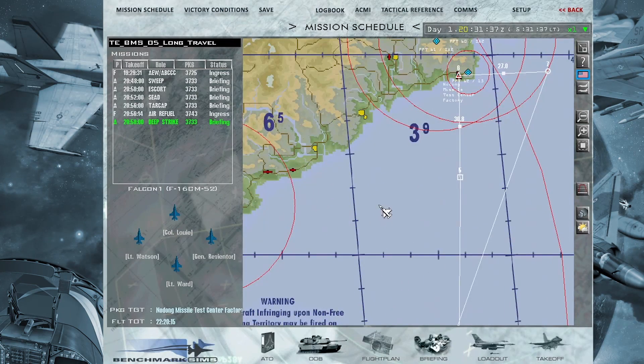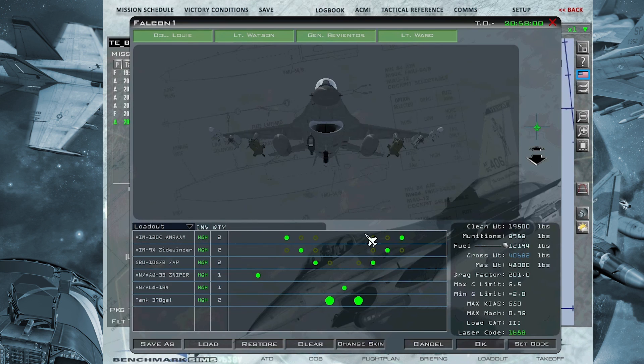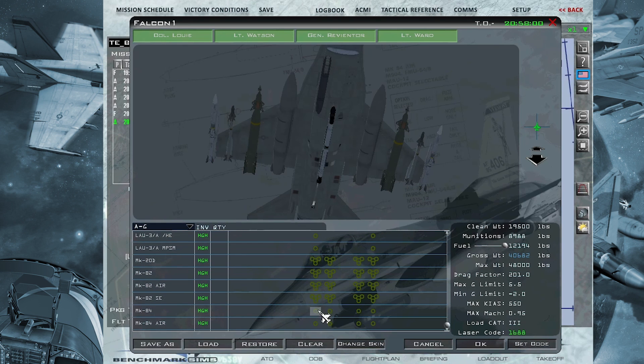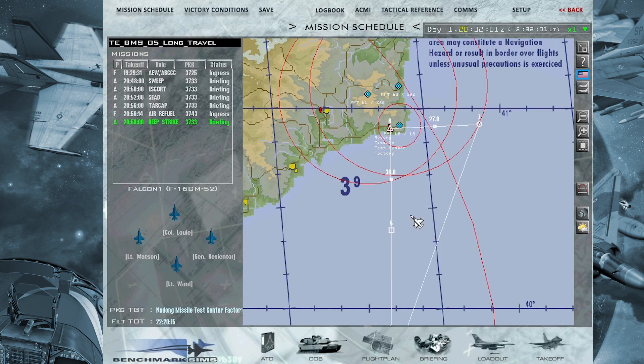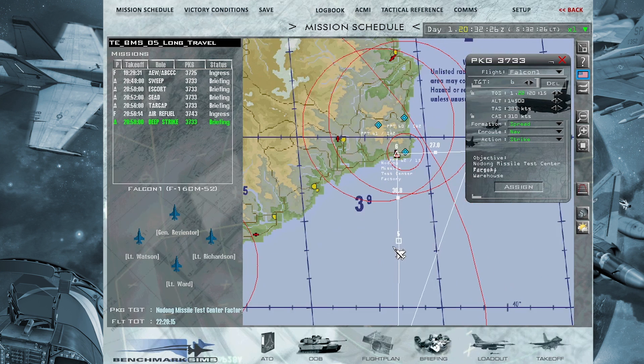The AI computer has also increased its intelligence. Now, depending on what weapons the wingmen have — in this case large bombs — they will fly high and strike from high altitude. But if you put on, for example, Mk-84s, they will now strike at low altitude, even doing a pop-up attack at very low level. You can be the flight lead, make the pop-up strike, and they will follow you at low level and strike the target, then come back.